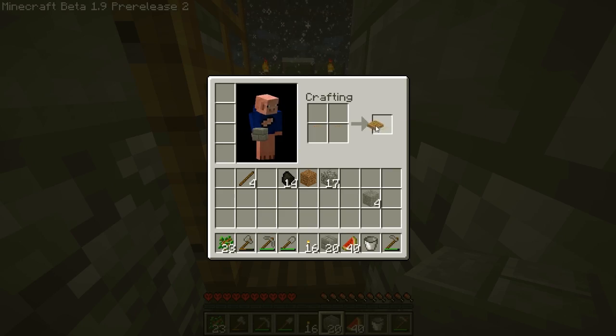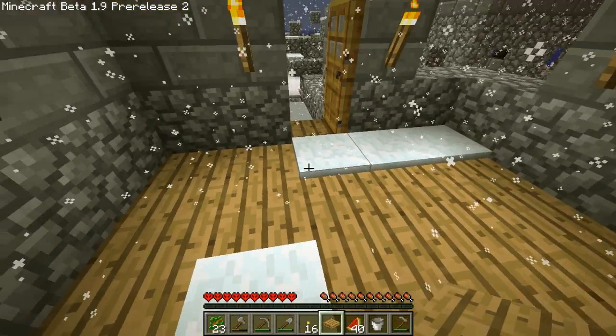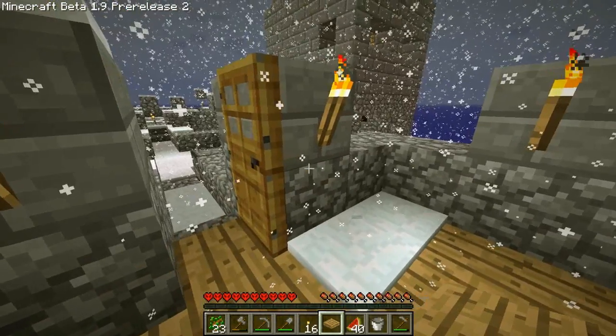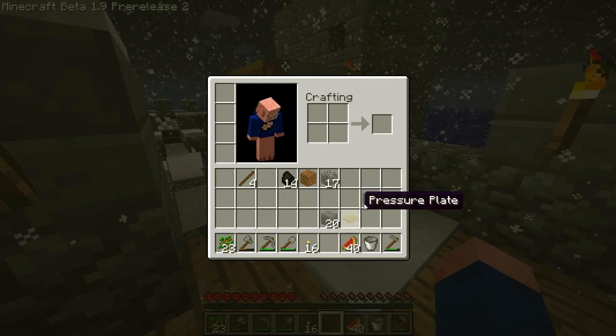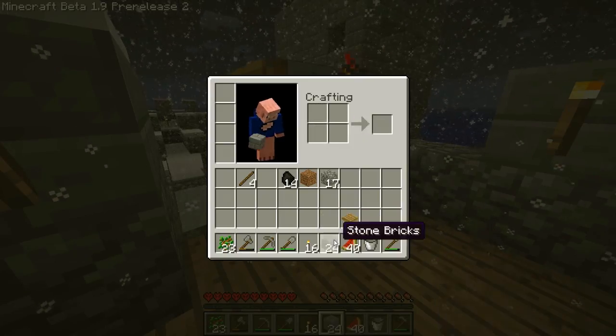You know what? I can take these two planks, make a pressure plate. But would it get overwritten? That's the question. Probably is the answer.